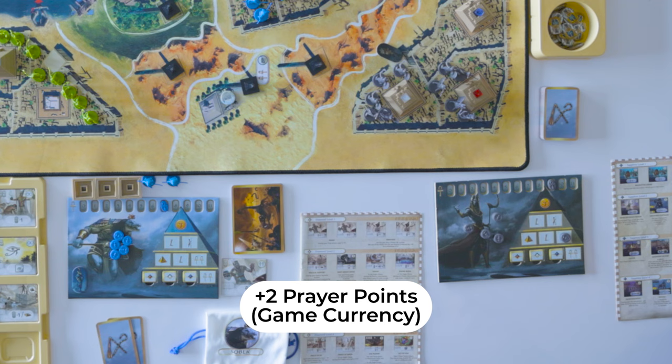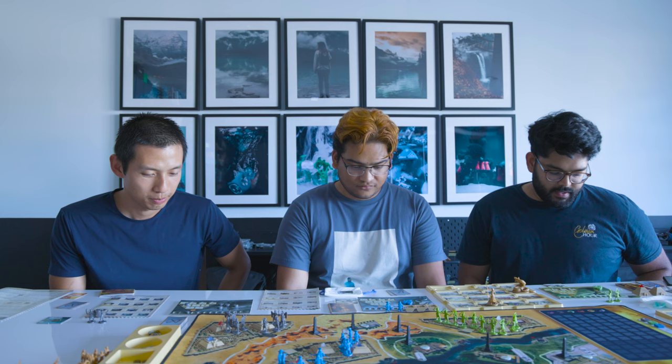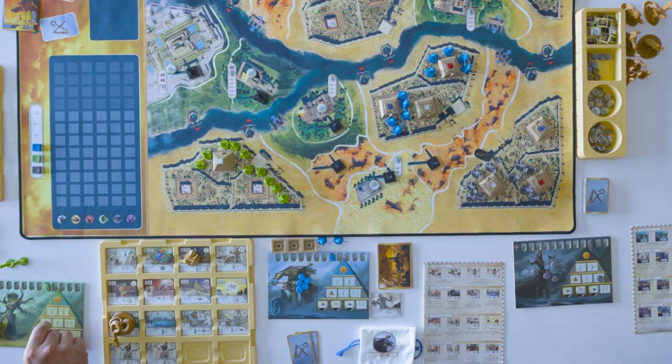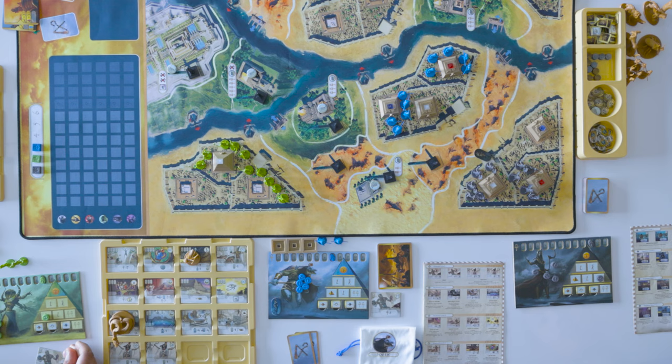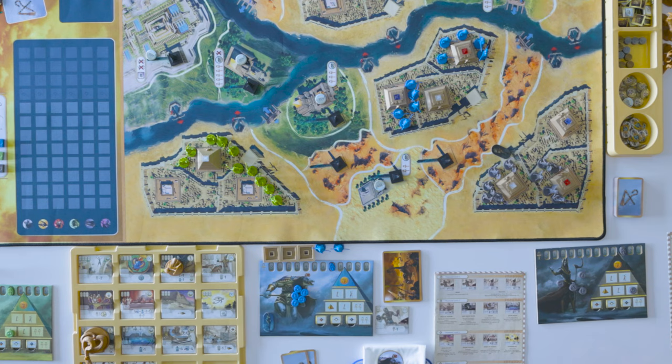That's going to allow me to gain two prayer points. We start off with seven, and I'm going to end up at nine. This is our currency for the entire game. It's my turn. What I'm going to do is actually build my pyramid. Instead of placing it on the pray like Tim did, I'm placing it on the pyramid. What that allows me to do is just pay a cost to build up one of the pyramids I have on my board. Currently I have my pyramid built up to level three.